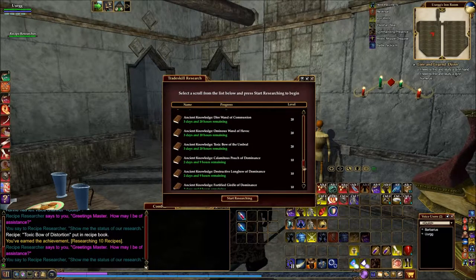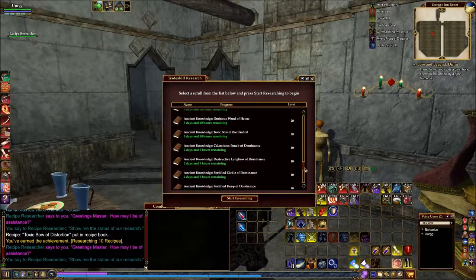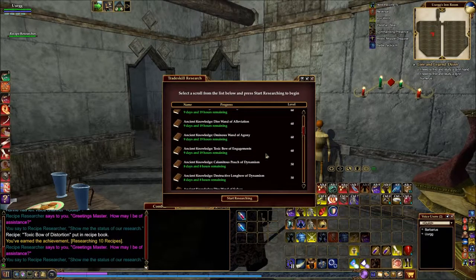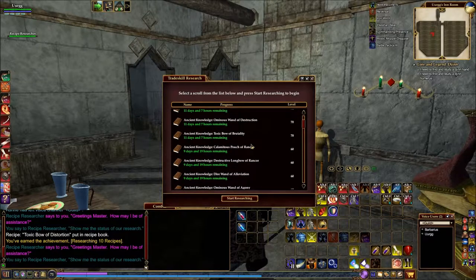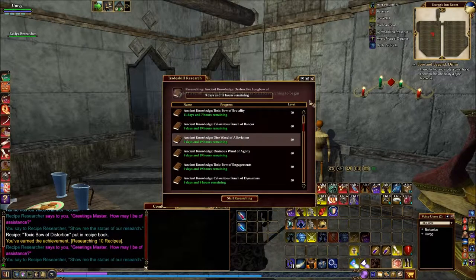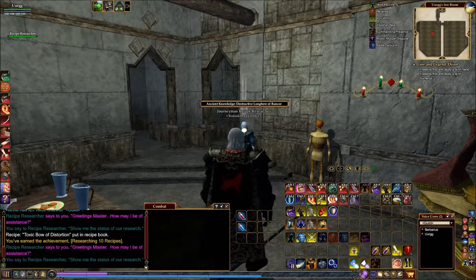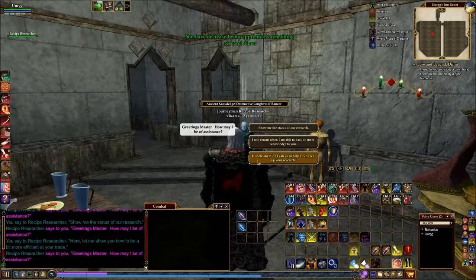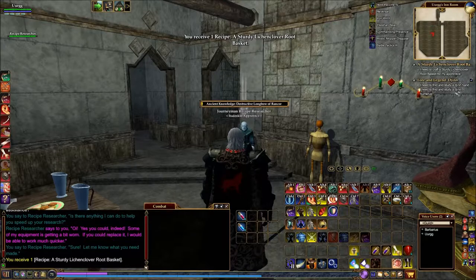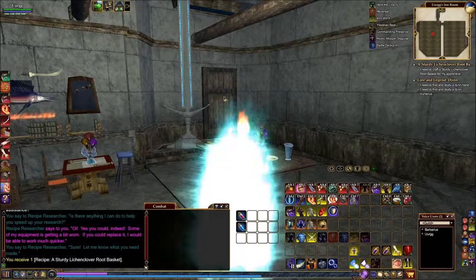So we need to show him something else now - need to pick something first. It's going to need something for level 60, so I'll move up to that. Looking for that one. Nine days to research this - increase the experience there. It should be the same thing - a Lichon Clover Root basket he needs. So back to the guild hall.